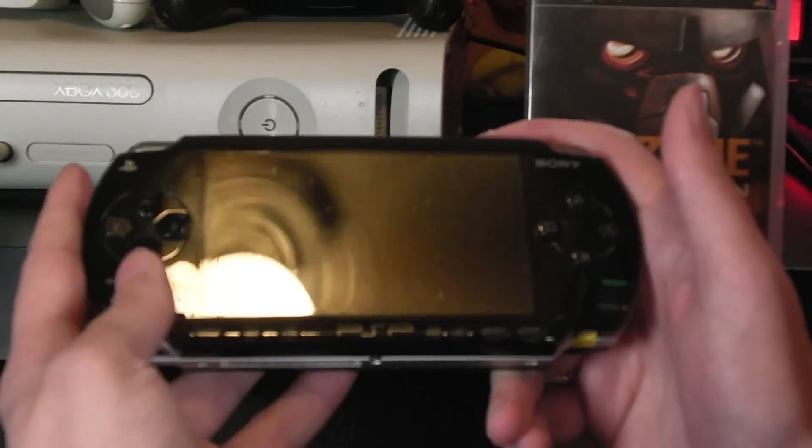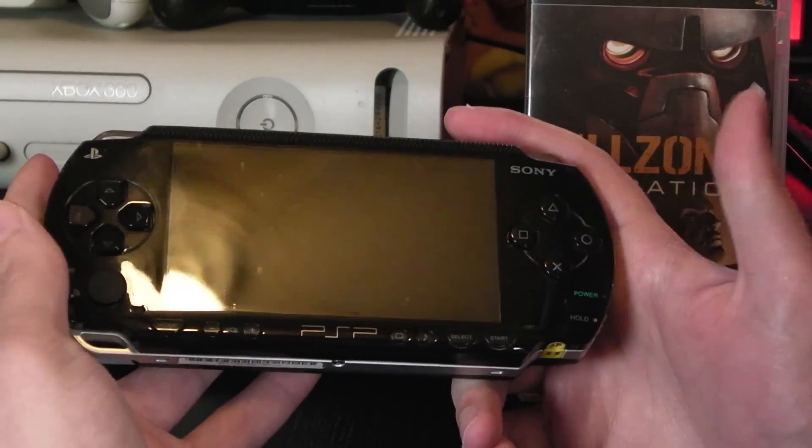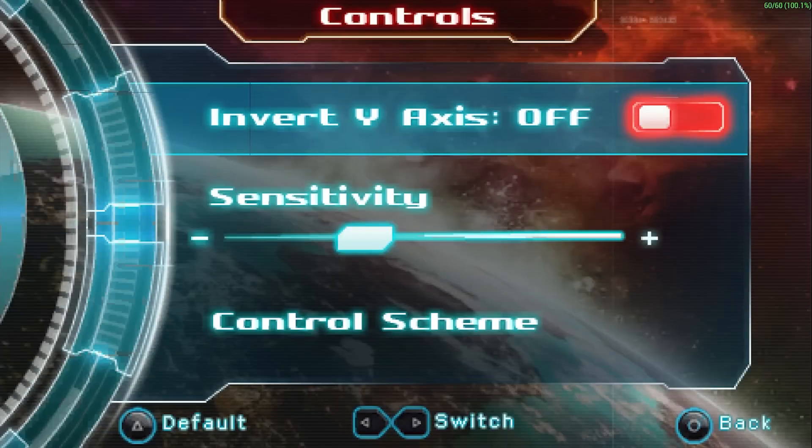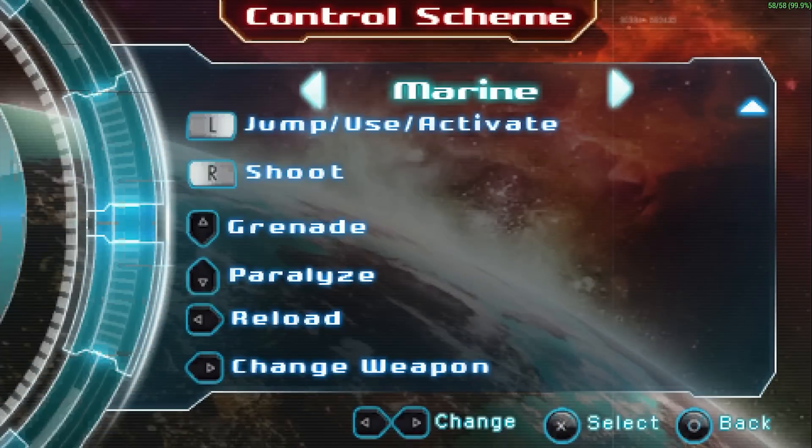It's not particularly great as far as story is concerned, but at least they tried — I can tell you what happened, which is more than I can say about a lot of other games. So let's move on to the gameplay, but before I even talk about the gameplay I need to talk about the controls. As you already know, there are not two analog sticks on the PSP. Again, Sony, why?